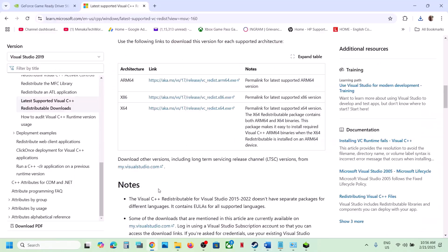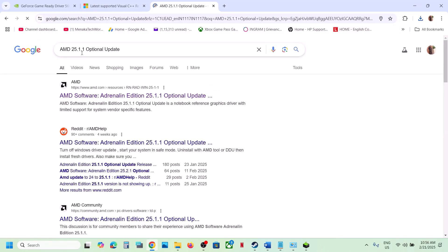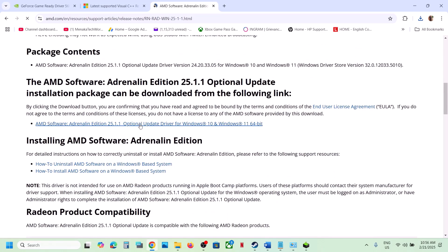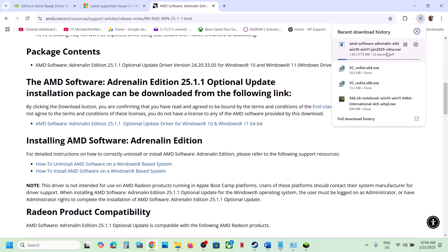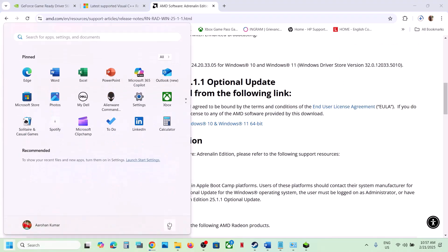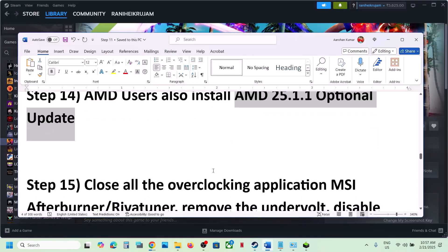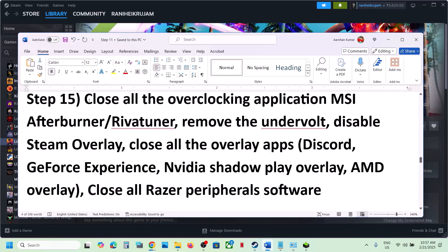For AMD users, you can install the AMD optional update. Search in Google for 'AMD update 25.1.1', go to the AMD website, scroll down, find the optional update, click on it, download it, run the exe file, install it, restart your computer, and then launch the game.